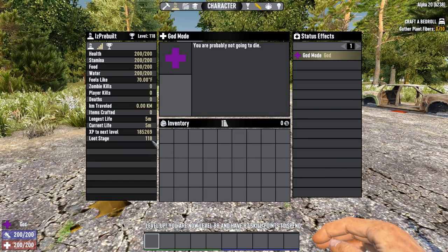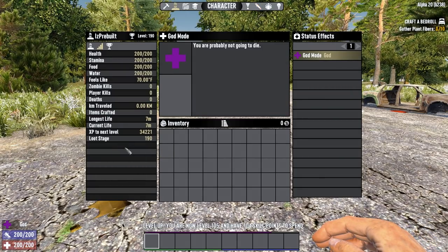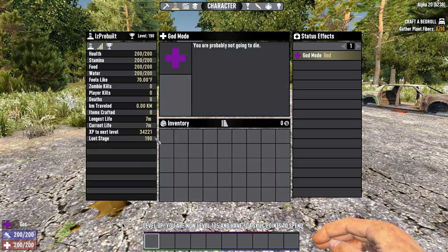Alternatively, you can loot the mod from vehicle-related containers at loot stage 118 in Alpha 20 stable, or loot stage 190 in Alpha 20.1 onwards. Naturally, you can find the schematic and the mod at the trader.